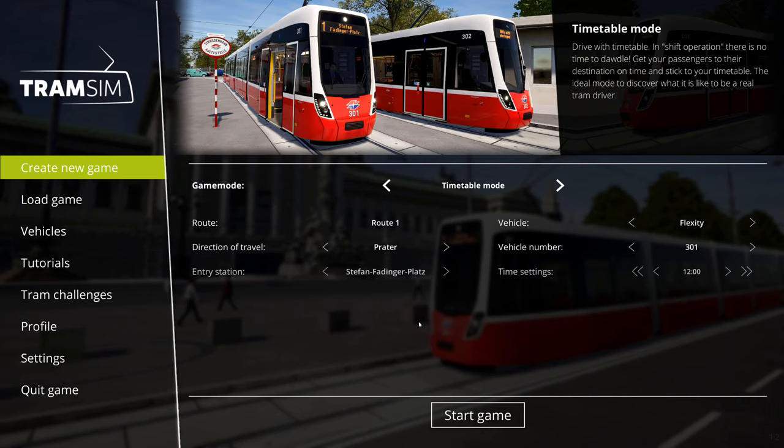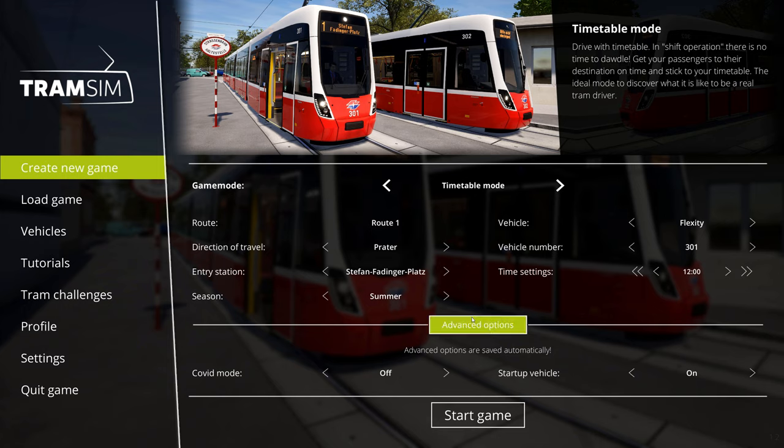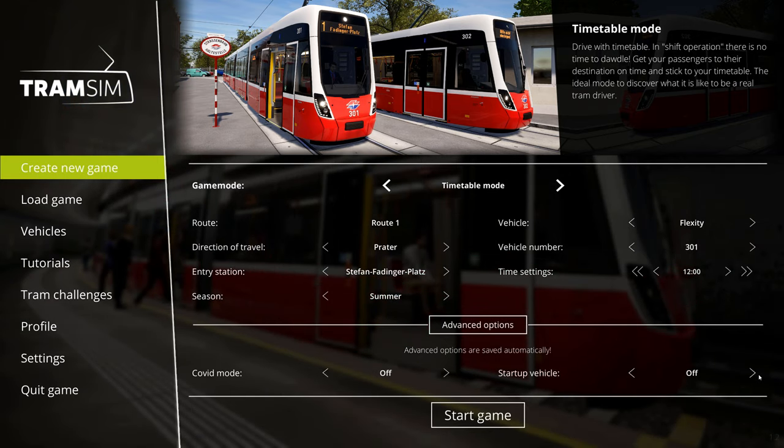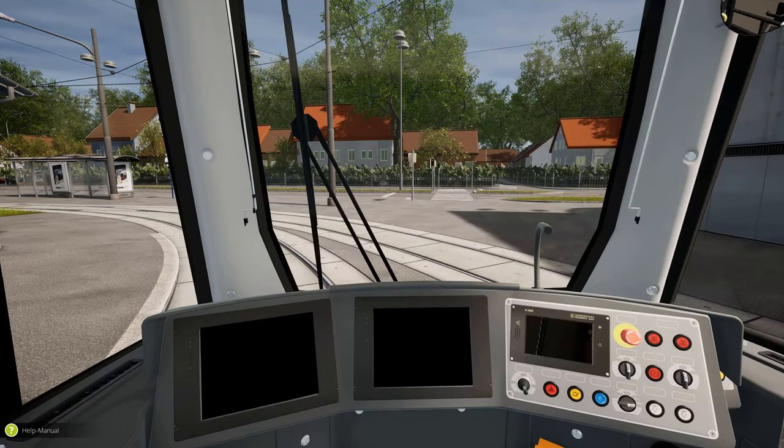So let's start a new game. As you can see here, we now have the advanced options, which includes the startup vehicle on or off switch. Obviously we are going to turn this one on. Perfect.